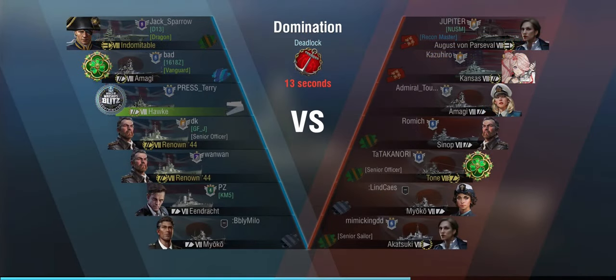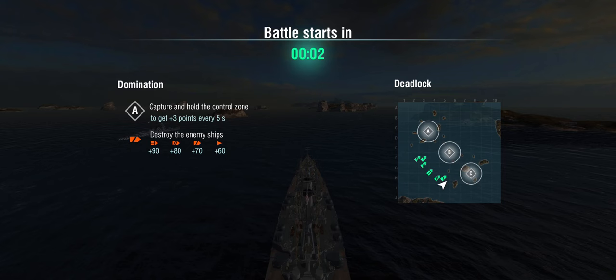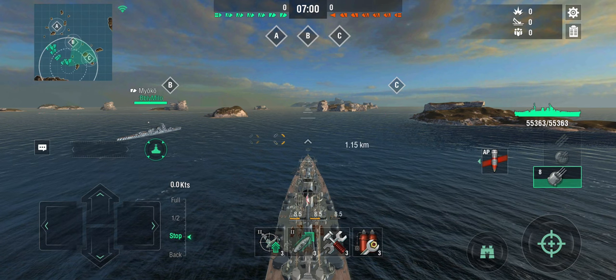The second round is a carrier battle, this time with the epic commander Tovi running APCS+ and all the other nice skills. However, we have two Renown 44s on our team — probably a loan event since they're without camo. The enemy team is August von Parzival, Kansas, Amagi, Sinop, a Tone, and an Akatsuki, playing Domination on Deadlock. We don't have destroyers on our team, so cap control is going to be interesting.